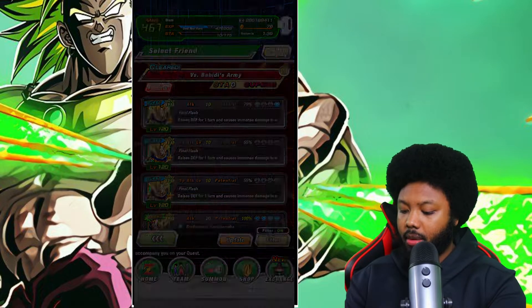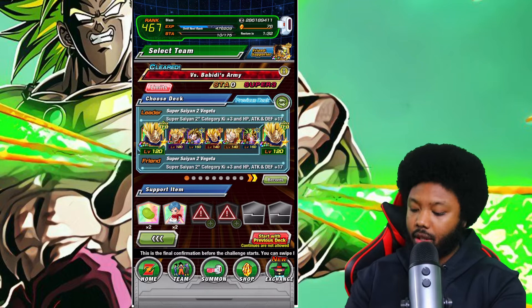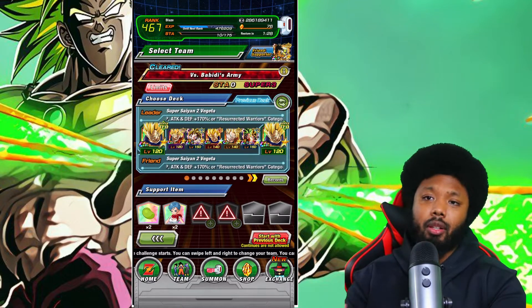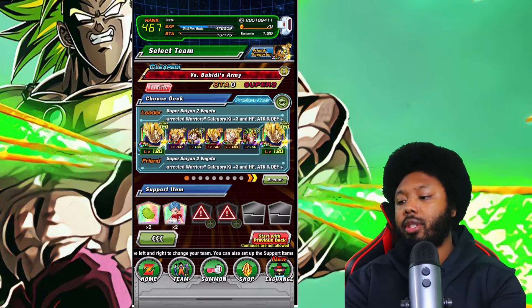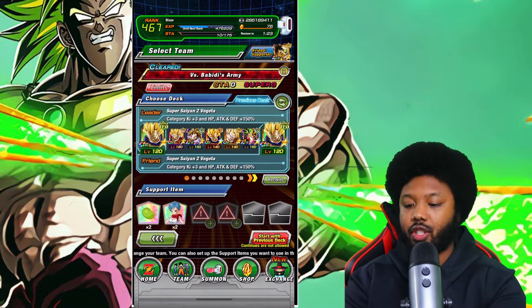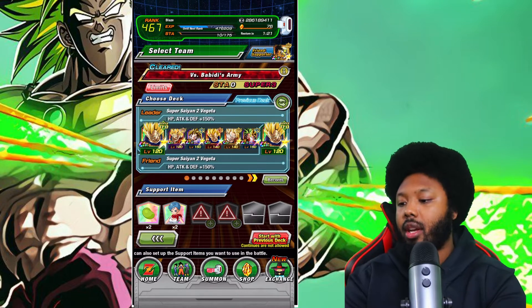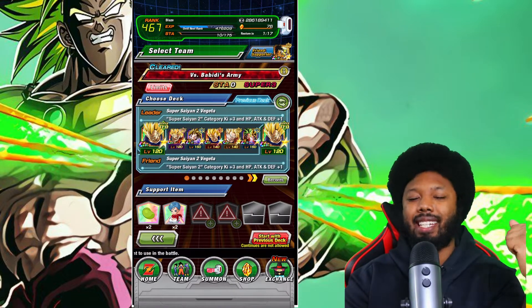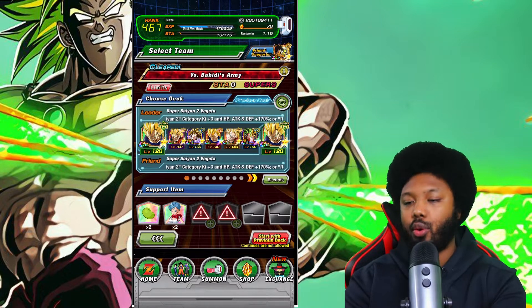Especially if you are a new player or a free-to-play player, because they still hit pretty hard in the beginning. This was the team I used — I only used one Senzu Bean, but you can definitely do this with no items. I even completed all the missions with no items. We are going to use Super Saiyan 2 with the leader Majin Vegeta because he's really, really good. Here's the team I'm going to rock. We're going to start the countdown in 3, 2, 1, boom.